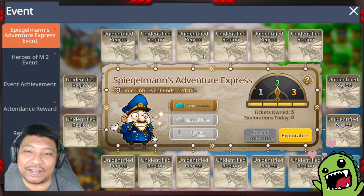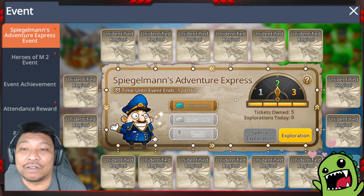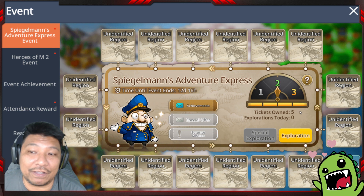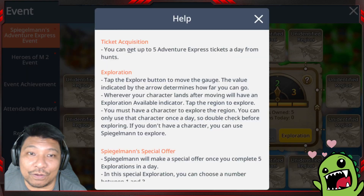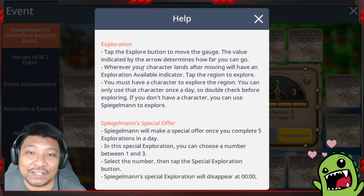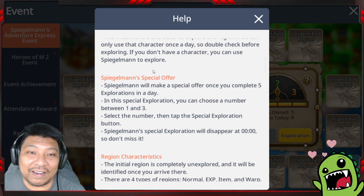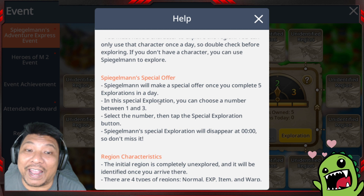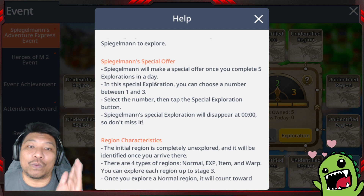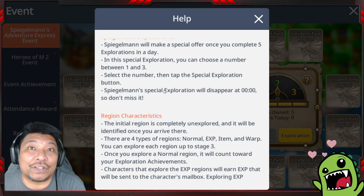Let's look at how this event actually works. Every day you can collect five tickets from hunting mobs — I do it in the mini dungeon which only takes about 15 minutes. As long as you are within plus or minus 16 levels of your current level you can collect tickets. You get five tickets through hunting per day, then tap on the gauge — it has one, two, or three on it, so whichever it lands on, you move that many squares. Every time you complete five explorations you get a special offer from Spiegelman, which lets you choose to move one, two, or three spaces. The special exploration resets at 12 midnight.